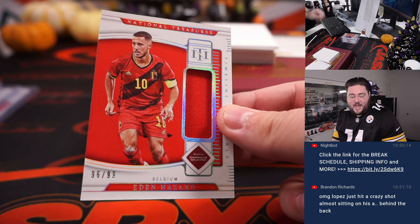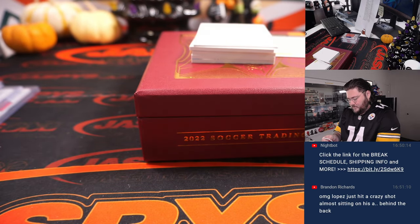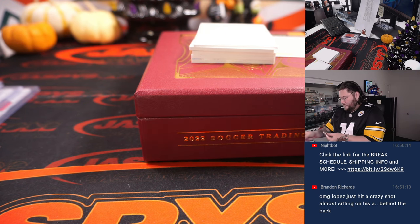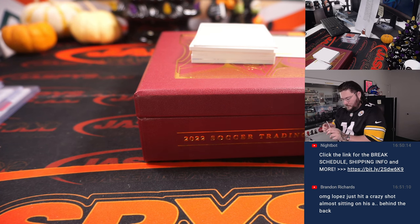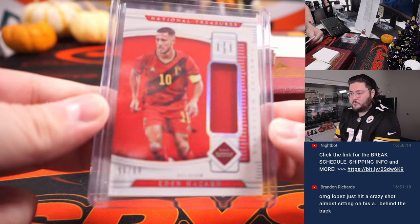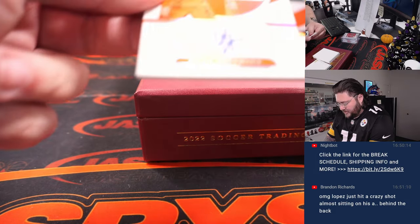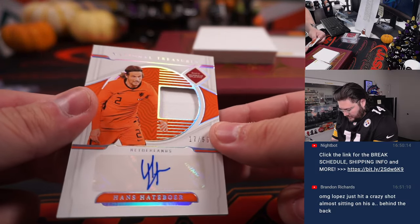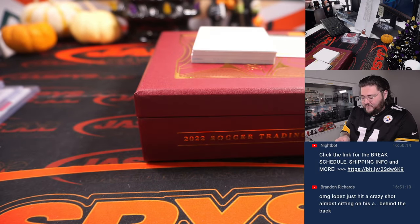96 of 99 — Eden Hazard for Belgium. Belgium going to Josh Melton, and the timeline materials. First patch and auto for Hans Holtberg, 17 out of 99 for the Netherlands. R&B spot seven — David Batterino.